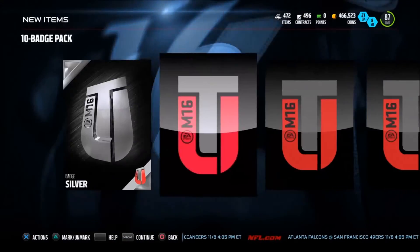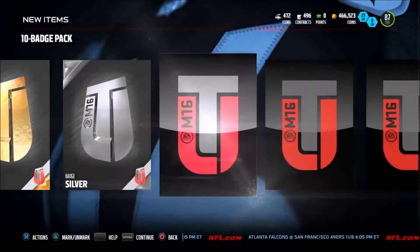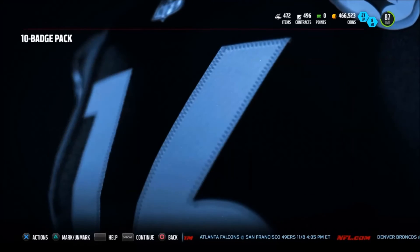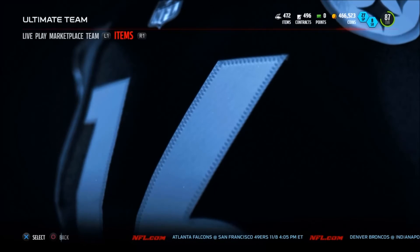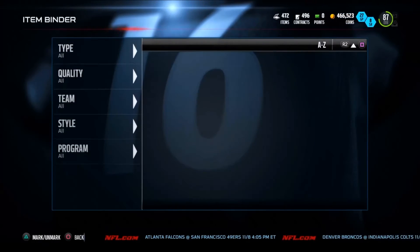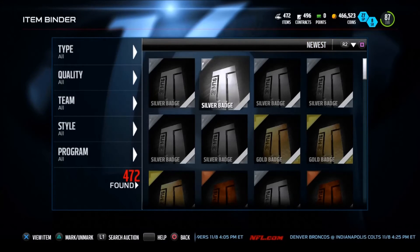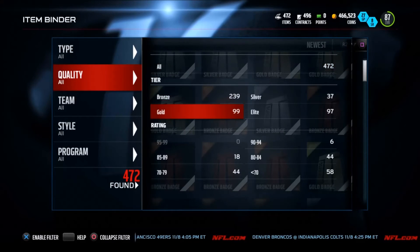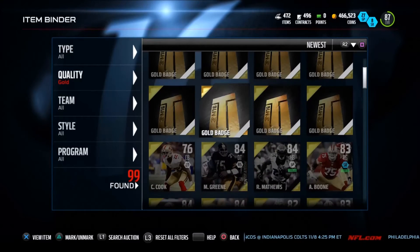You're going to get so many badges if you buy packs of the game, because you basically get a bronze card every time. I get three gold badges out of this ten badge pack right here. This is something you can easily get — you don't even need a whole bunch of coins. I think I was at about 2,000 coins to get all the players bought in the marketplace. And just look at how many badges I have — it's going to be ridiculous once I actually sell all these and get some money out of it.